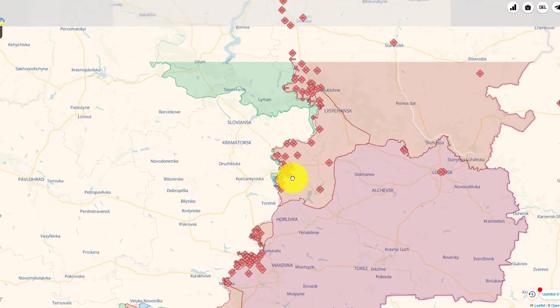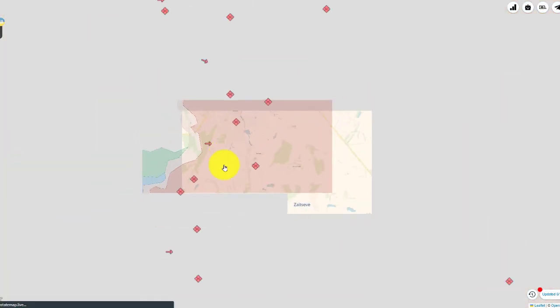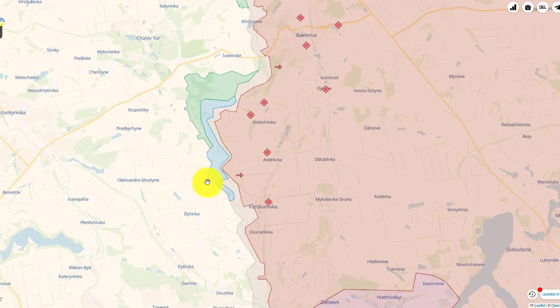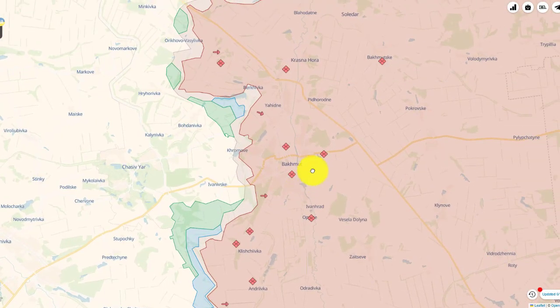First, let's go to the Bakhmut area on the eastern front in the Donets area. Ukraine has been conducting an offensive along the flanks of the Russian-occupied city of Bakhmut — mainly pushing on the north side and also on the south side, where they have recorded some gains. Their push is mainly through this area to try to gain hold of the city and cut off the Russians occupying Bakhmut. This is the main effort on the eastern front.